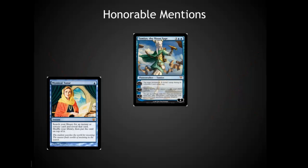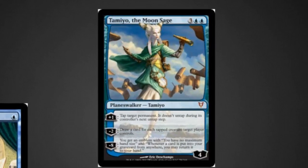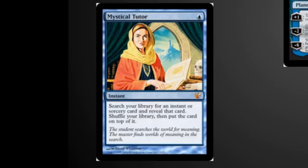We've got two honorable mentions. Number one is Tamiyo the Moonsage. This is a newer card that has been incredibly useful — being able to lock down a single permanent is often the political leverage you need to make friends, while drawing extra cards off of tapped creatures is an incredible ability. Mystical Tutor is also a great card for fetching any instant or sorcery, but it didn't hit the top ten because it's a little light on the blue feel. I'd rather have card draw than a Demonic Tutor-type ability.